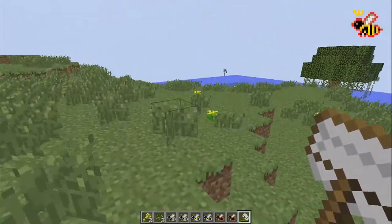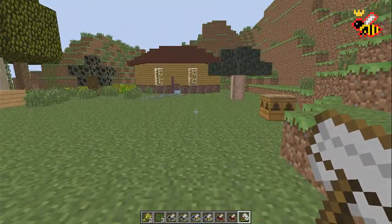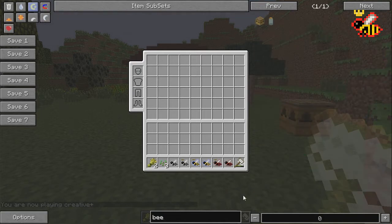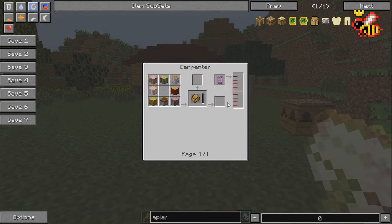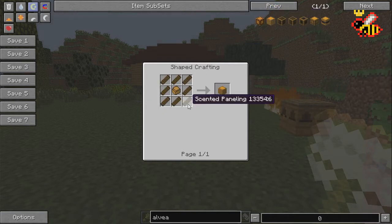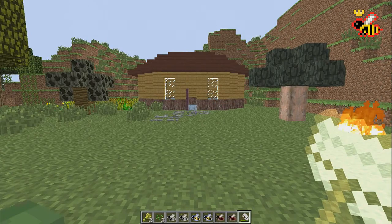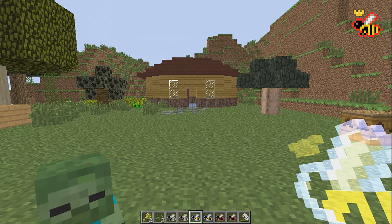I think we're going to wrap up the episode right here. In the next episode we're going to talk about placing bees in their houses. There are three different kinds: the simplest bee house, made easily with a comb and some wood; the apiary, made from wood slabs and impregnated casing which requires seed oil and a carpenter — that's why we want seeds; and the alveary, a huge multi-block structure made from a ton of different materials that we'll definitely cover in the future. Thank you guys for watching!